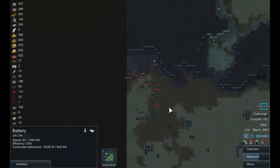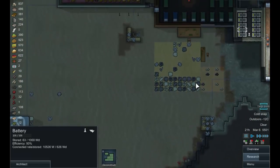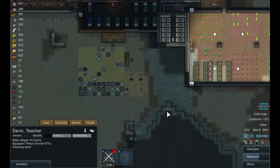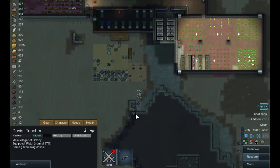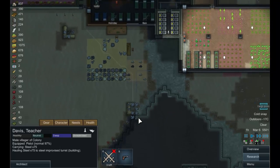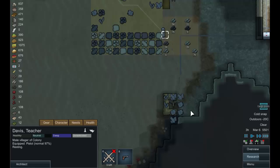It's been a while since we've been attacked. The usual thing — lots of tribal people, not much in the way of quality gear. Let's get a turret built down here and Davis, you are the person who is going to do this. Work on this turret — grab some steel. There we go, a working turret. Our defenses have doubled.